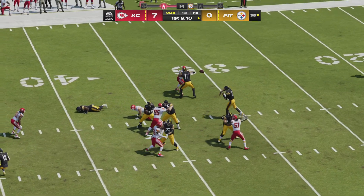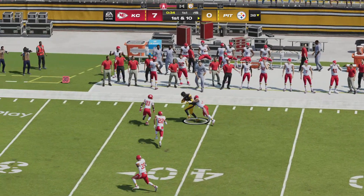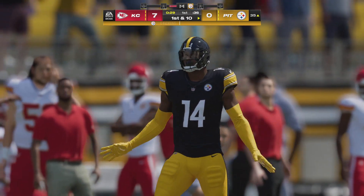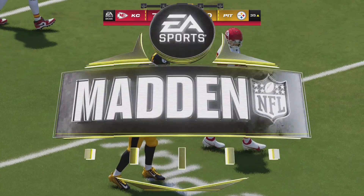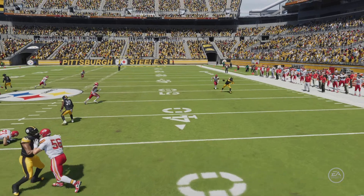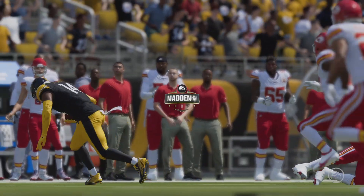Rudolph on first down — pass complete to George Pickens, and he's going to take it 26 big yards for another first down. Now they've completed a couple on this drive and peeled off some pretty good chunks of yardage. Absolutely a great start — two nice plays in the pass game. Now can they continue to feed off that?